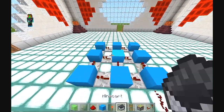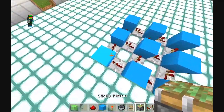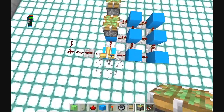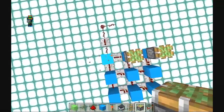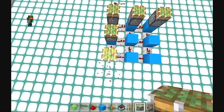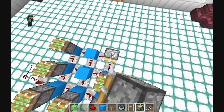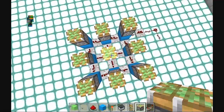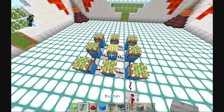Next, you want to get some pistons and place them on top of each block facing directly upward. You want to place them facing straight up just like this. You don't want to put any tick on any of the repeaters, otherwise it will not work at all — you want them to run all fluently so there's no tick in between. It does take a second for it to start up anyway.